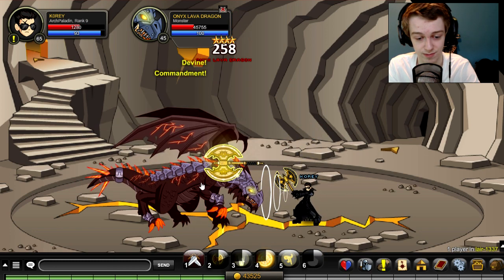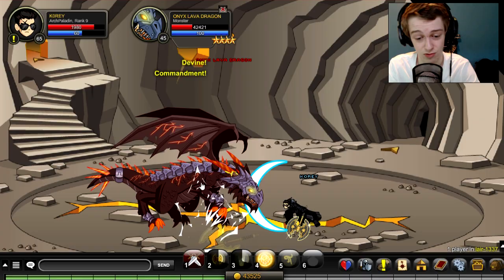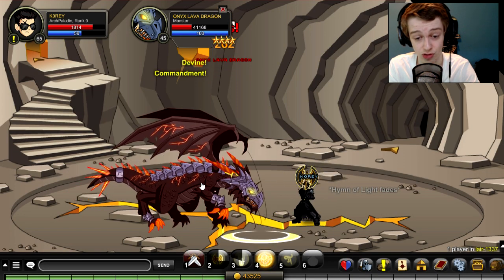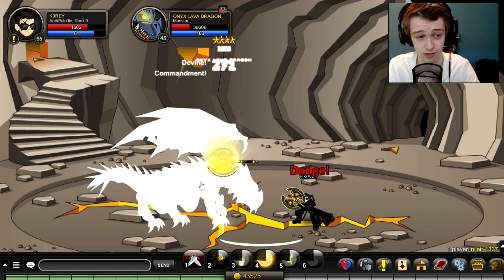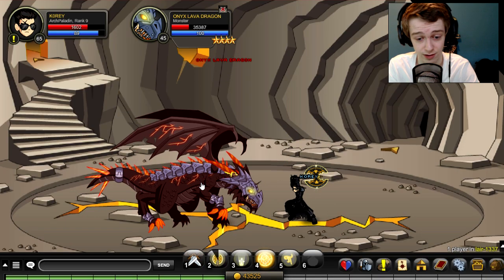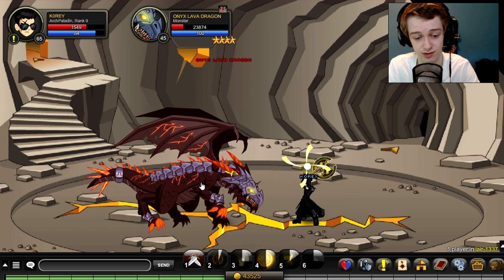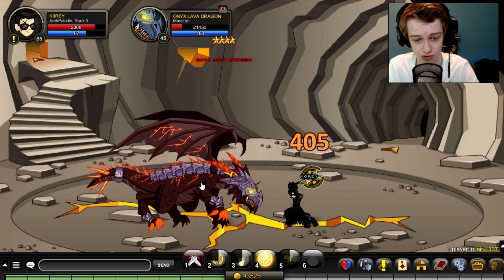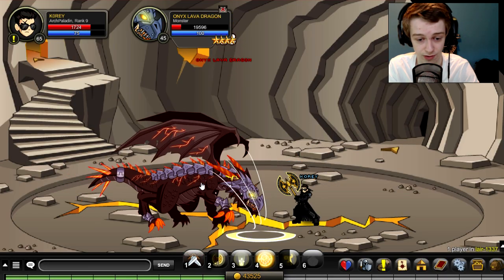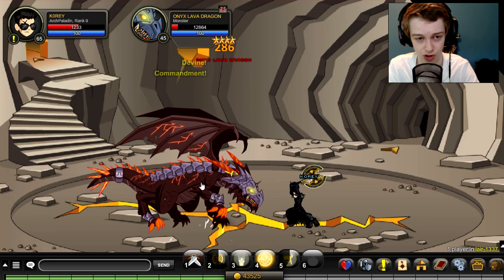This class is a huge support class, by the way. I was using it in parties even before the buff, and if you get this class in a party with a Stonecrusher and maybe a healer of some sort, it works great. We're going to use our 5th skill and then the 4th skill right away, so the 4th skill protects us for a bit while we stack up our 2s some more. The mana seems a lot better now — I seem to not need mana as much. I don't know if they reduced mana cost on other skills, but it seems improved.